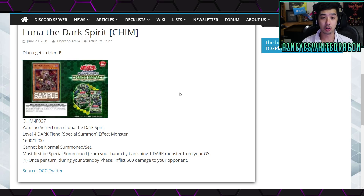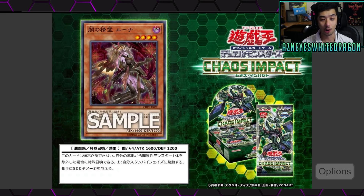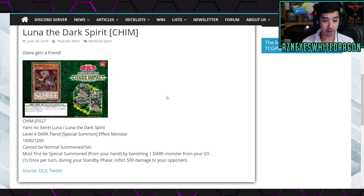The first card we're gonna check out is Luna the Dark Spirit, which has this artwork — I love the artwork, probably getting changed in the TCG, but anyways. It's 1600 attack, 1200 defense, Level 4, Dark. It cannot be normal summoned or set and must first be special summoned from your hand by banishing a Dark monster from your graveyard, which is interesting.